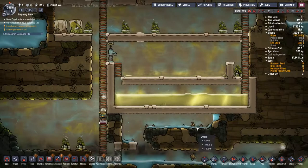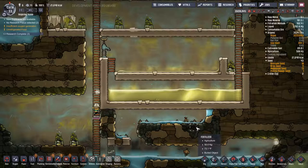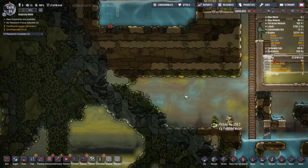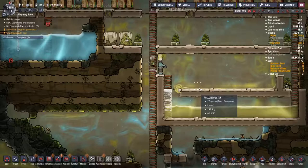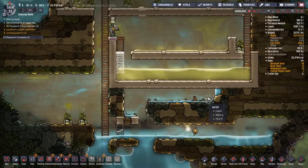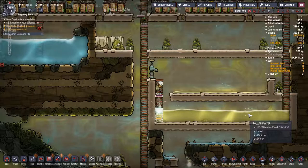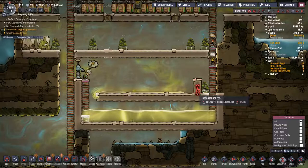Do I need this ladder anymore here? I'm guessing it wouldn't be a bad idea to keep the ladder here. And deconstruct this - just in case. We now have two ways to get in and out of here. And we can also deconstruct this.